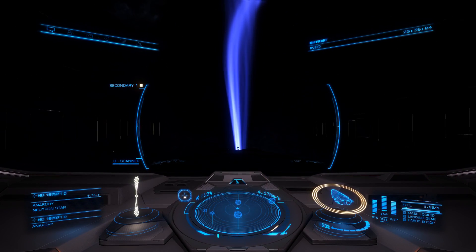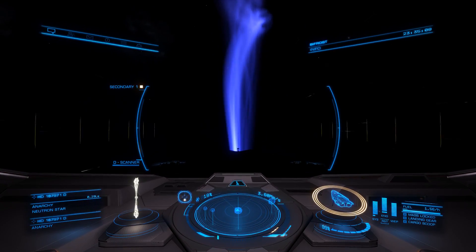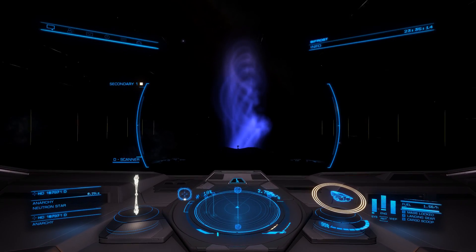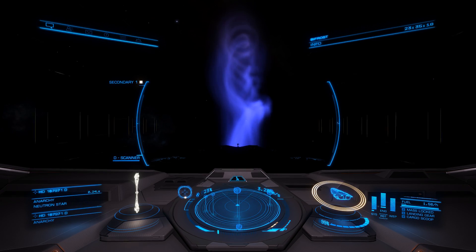So what you do is you bring yourself up and away from the exclusion zone, which hopefully on the next jump we'll see. Get yourself lined up with the cone. Go to — let's call it 5,000 kilometers per second.